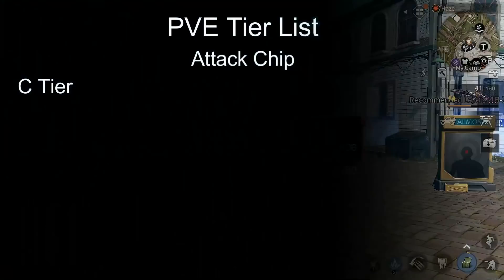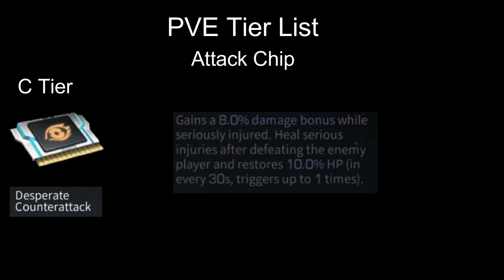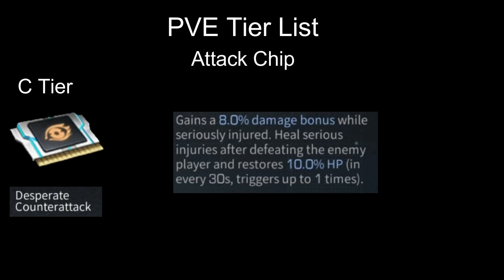Next is Control Master — no need to explain, this is really useless for PvE because zombies don't have health or sanity. Next we have Desperate Counter Attack: gains 8% damage bonus while you're seriously injured or bleeding. When you're bleeding you should heal, not attack. Even in PvP, mostly you should run when bleeding, not attack.